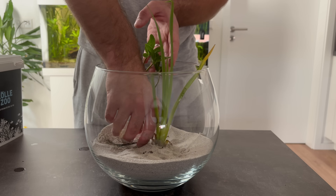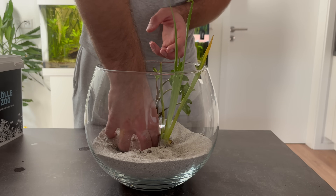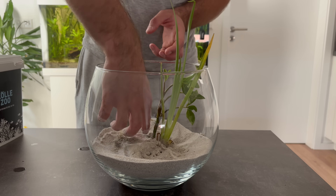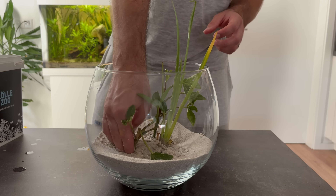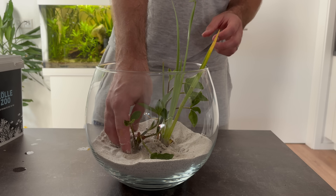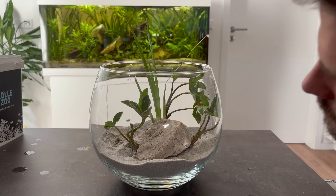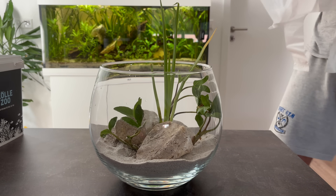Next comes the Bogbean. This plant has a very different role — in the wild, its floating leaves shade shallow waters and give cover to small creatures like insects and amphibians. Even here in a tiny glass bowl it can create microhabitats, breaking up light, slowing down water movement and providing surface area for microorganisms to settle on. To anchor the plants and add some visual balance, I place two larger rocks. They'll hold down the roots until the plants are firmly established, and at the same time they create a sense of scale, like little boulders in a landscape.